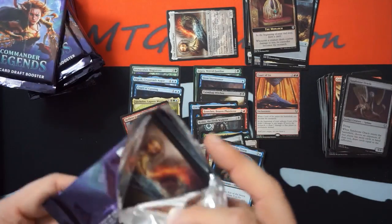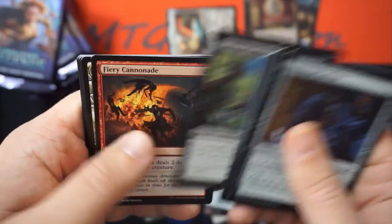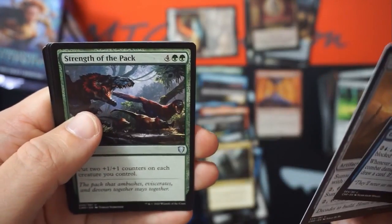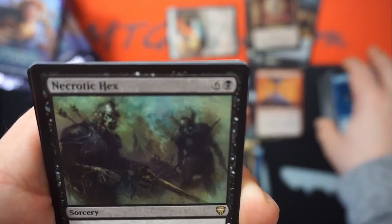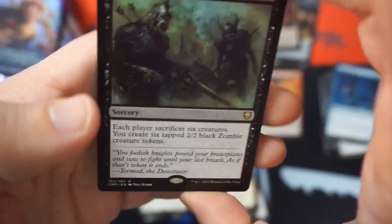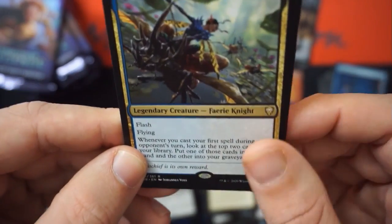I mean, you pulled a Vampiric Tutor earlier than I pulled one of my chase cards. Good old Command Tower. Daring Saboteur, Sunset Pyramid, Strength of the Pack. Necrotic Hex — costs seven, each player sacrifices six creatures, you create six tapped 2/2 black zombie creature tokens. Wow, it gets around a lot of things. Your commander has shroud — that's cool.